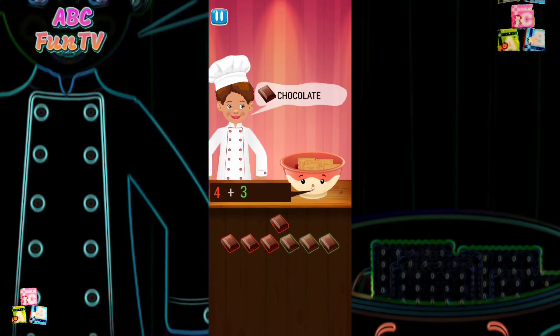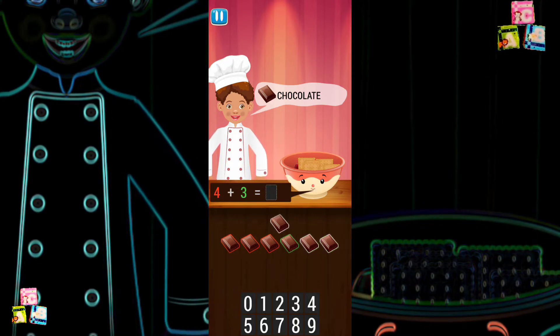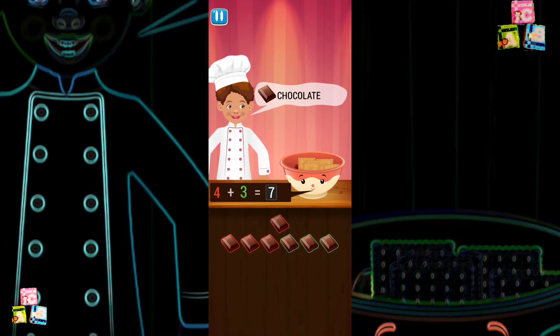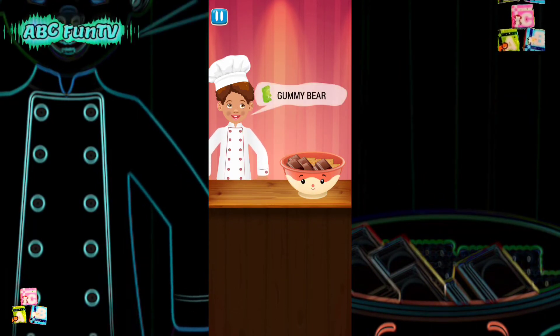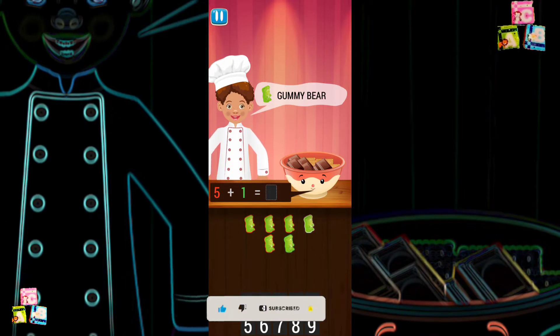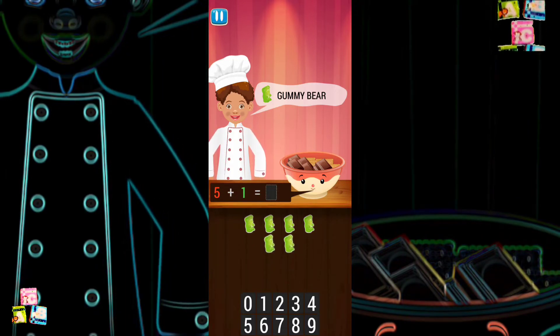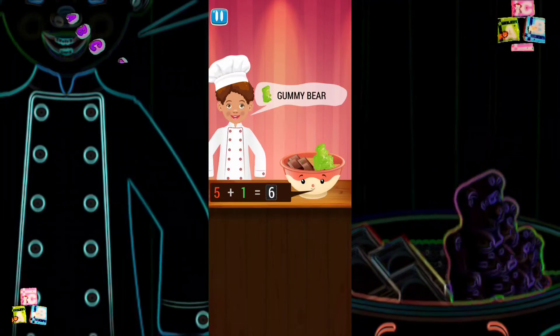Chocolate. Four plus three equals... One, two, three, four, five, six, seven. Four plus three equals seven. Nice one! Gummy bear. Five plus one equals... One, two, three, four, five, six. Five plus one equals six. Yeah. You rock!